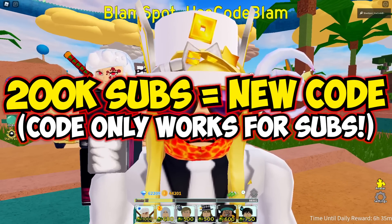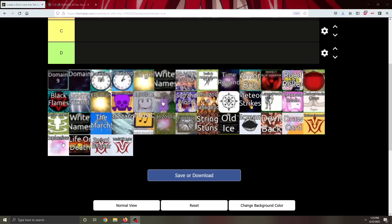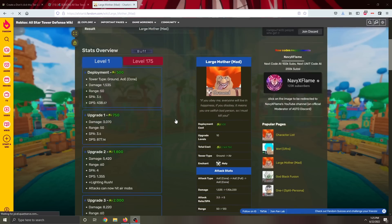I'm going to be dropping the new code unit teaser hopefully very soon — I know you guys have been super hyped up for it and I'm sorry it's taking so long. Alright, let's hop into the tier list. We have a few new abilities here, so let's explain what these two new abilities do. The two new abilities are Wall of Light and Life or Death.